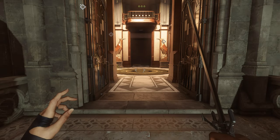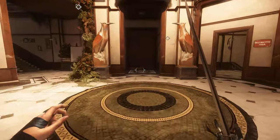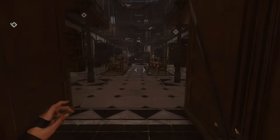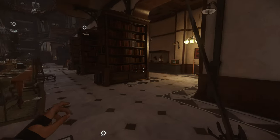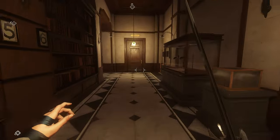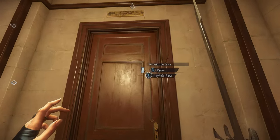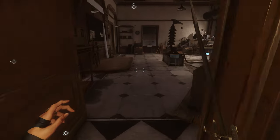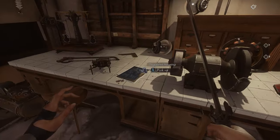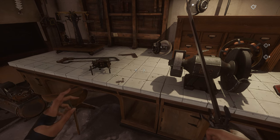Blueprint number two is going to be inside the conservatory itself, down on the first floor. Head inside, go through these two big double doors, and then make your way around to the right side of the room on the backside of these bookcases. You're heading towards the exhibition planning room — crack this open, head inside, swing over here by this desk, and you will find blueprint number two.